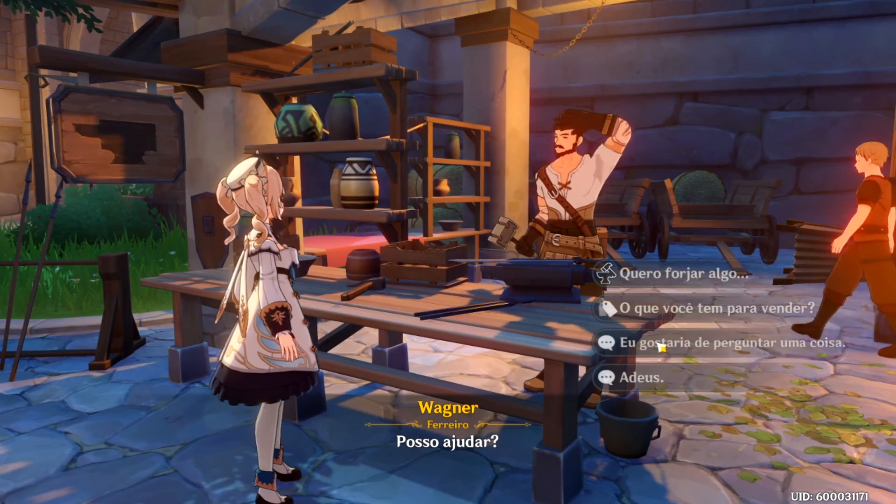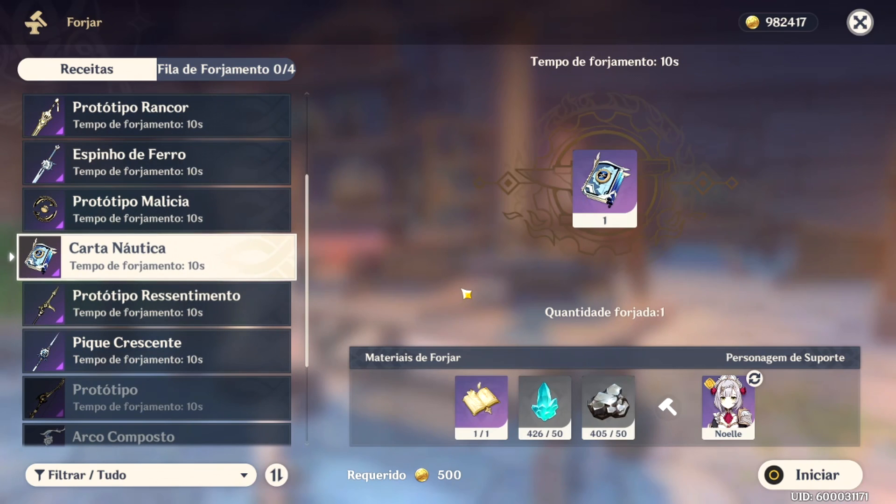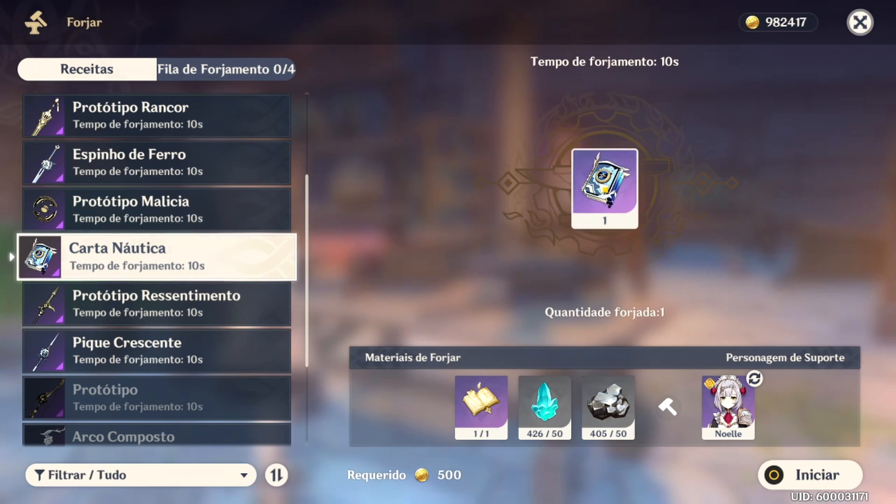Nossa sexta arma da lista é o catalisador Carta Náutica. Acabamos de falar das Histórias Extraordinárias de Caçadores de Dragões, e agora temos outro catalisador. Vai funcionar muito bem para personagens de suporte, mas melhor ainda para personagens usados na reação elemental, pois essa arma 4 estrelas fornece uma proficiência elemental bem alta em certos níveis de fortalecimento, além de um ataque básico bastante alto. A habilidade passiva foca em reação elemental.